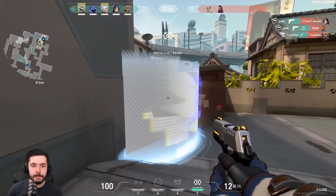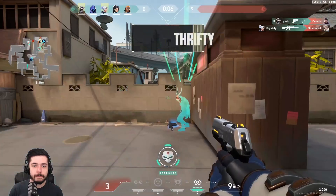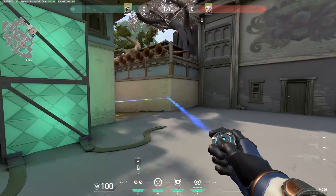Here's what it can look like when you have a classic versus Vandal, Phantoms, or if you just have a very fair fight. Next up is Haven — let's start with C.